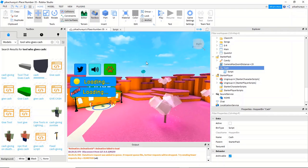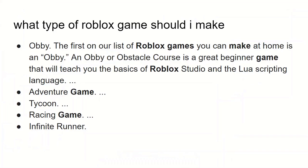Now let's get into a detailed explanation. You're probably asking yourself what type of Roblox games should I make. First on the list is an obby — it's one of the easiest games you can make. There are a lot of obbies like the Impossible Obby and Tower of Hell, and you can actually earn a lot from a game like this. An obby is an obstacle course and it will teach you the basics of Roblox Studio and the Lua scripting language.